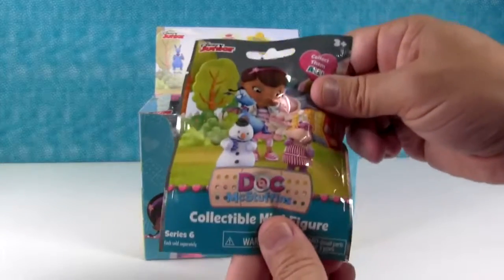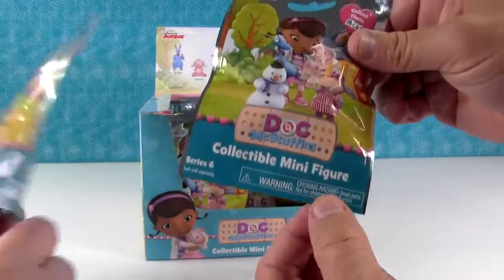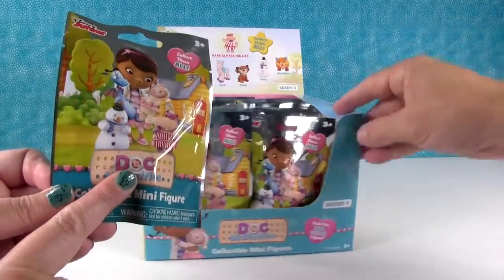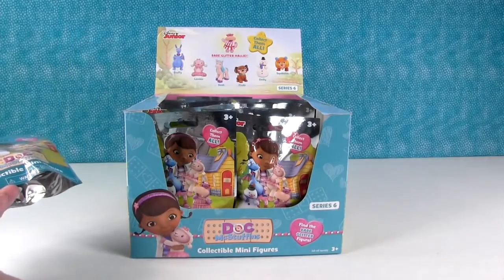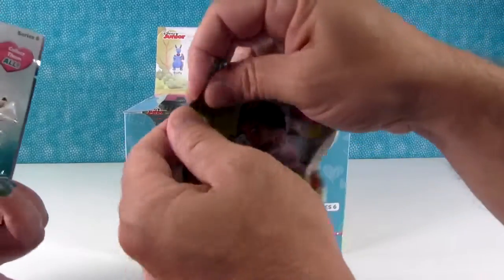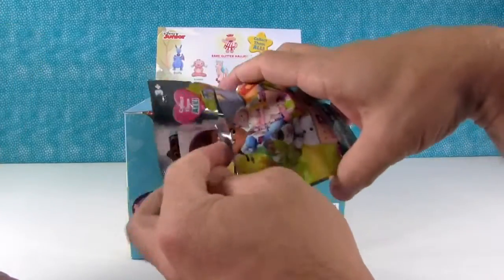So we have some new figures that we've never seen in Doc McStuffins before. We have a whole box here and what we're going to do is open until we either find the whole set or run out of figures — opening until we find the rare Glitter one too.